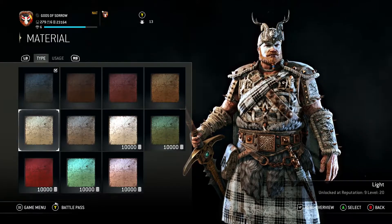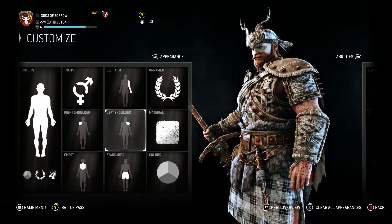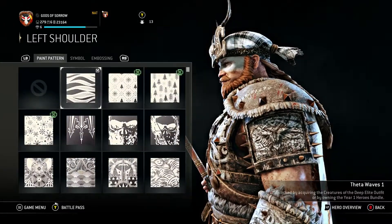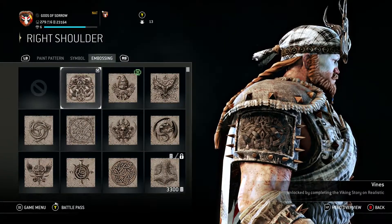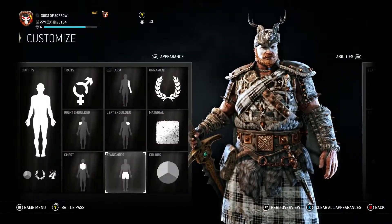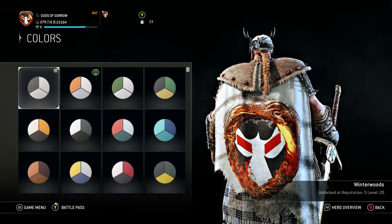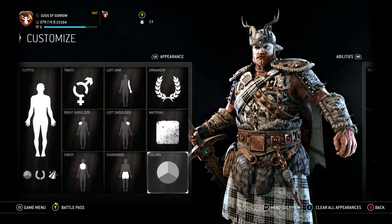For the material I am running black. For the left arm I have Theta Waves 1 with Knotted Wings. The left shoulder same thing with Knotted Wings. For our right shoulder we have Vines. For our chest plate I have Theta Waves 1 with Vines. For our standards I have Theta Waves 1 with the emblem on it. For the color I am running Winter Woods, which is a Rep 5 Level 20 Unlock.